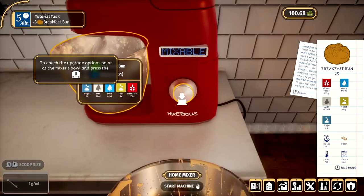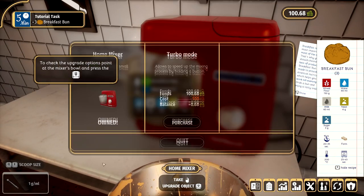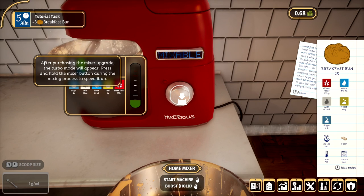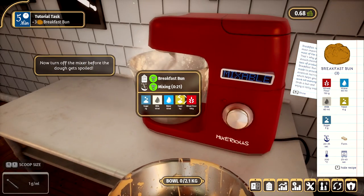And we can also upgrade the mixing bowl. But I found out the hard way that what you buy in the tutorial doesn't carry over once you're done. But this speeds it up — we just brought an upgrade to speed up the actual mixing, which is what we're doing right here. It's just speeding it up a little bit, boosting it and making it a little bit faster.